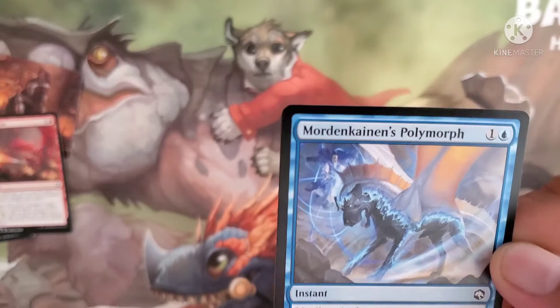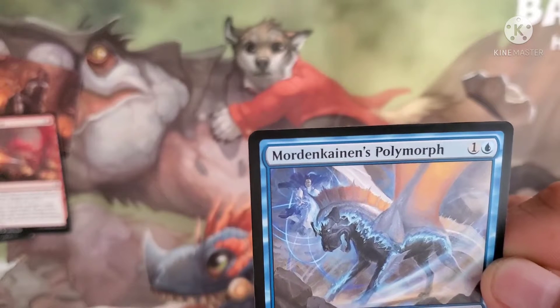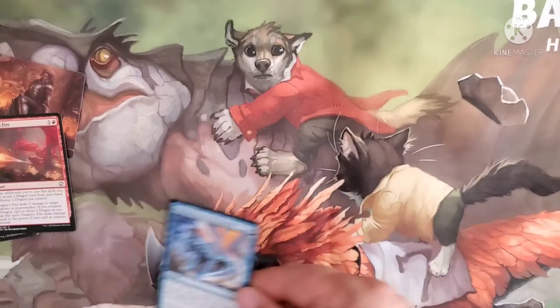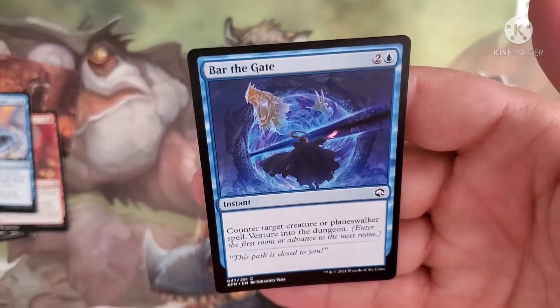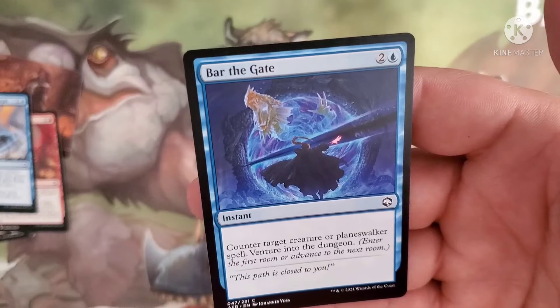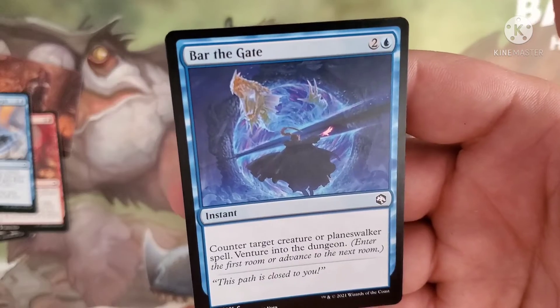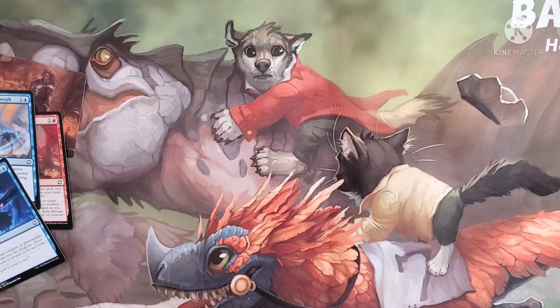Morang's Polymorph costs one and a blue for an instant. Until end of turn, target creature becomes a Dragon with a base power and toughness of 4/4 and has flying. Bar the Gate costs one blue and two for an instant — counter a target spell or planeswalker spell, then venture into the dungeon. That's something new: venturing into a dungeon means we can start each game with a dungeon and go farther into it to get special effects.